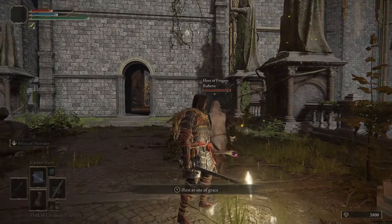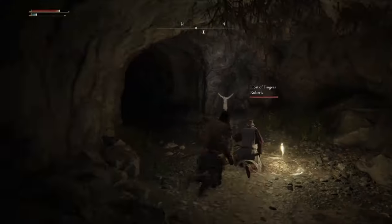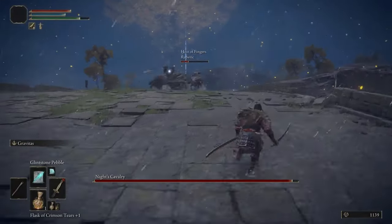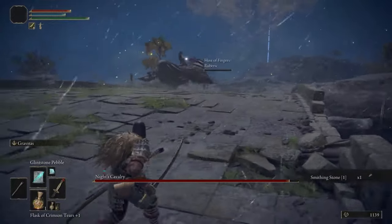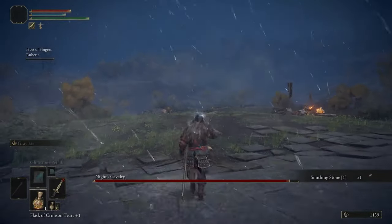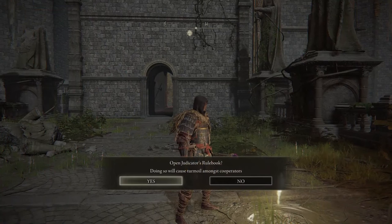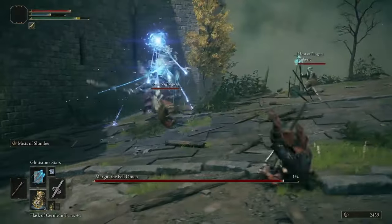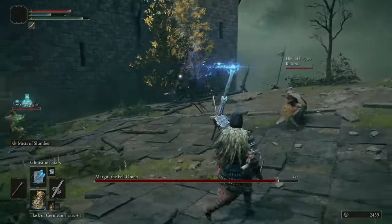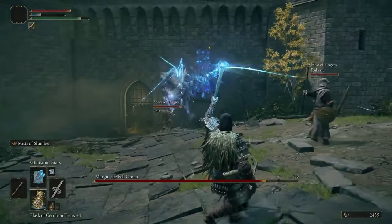Once the fight is over, the players come back to their own game. You can't really play the game together — there are a lot of rules that FromSoftware added that really don't make any sense. On top of that, partners can't really interact or access stuff in the host's game — they're just there to kill things with you. That's really it. That's where Seamless Co-op comes into play. This mod lets you play the entire game in co-op with up to four players.